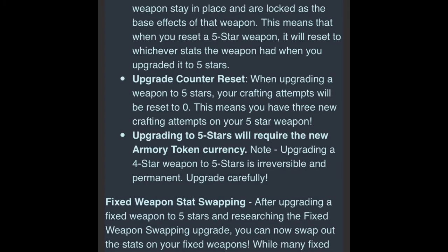if I craft in the 4th spot but don't get, say, plus 40% HP, I can reset my weapon, and it'll still have those original stats from its 4-star days. The stats the weapon has when it's upgraded from a 4-star to a 5-star are now its new default weapon stats.